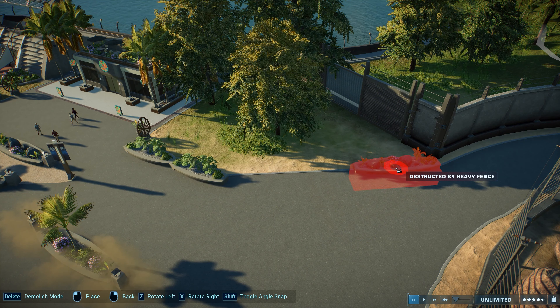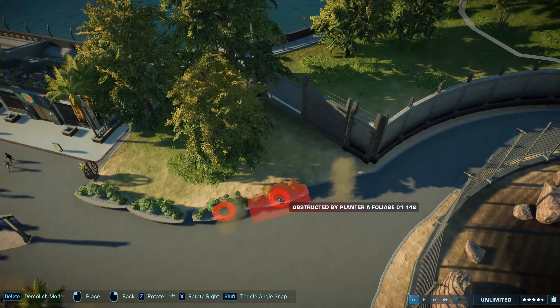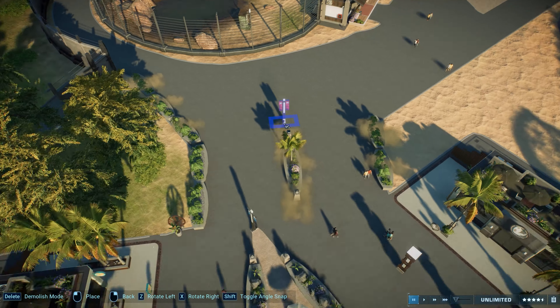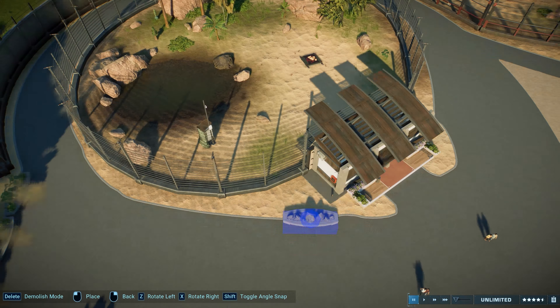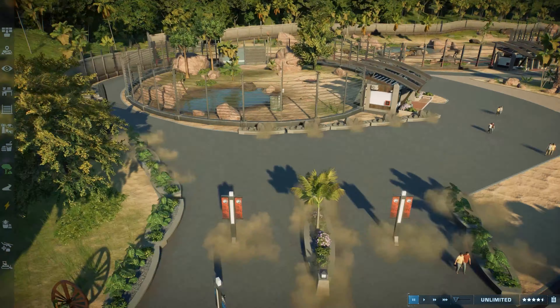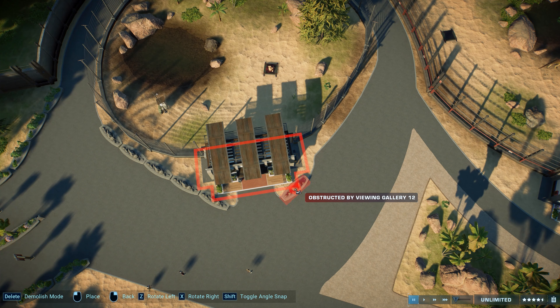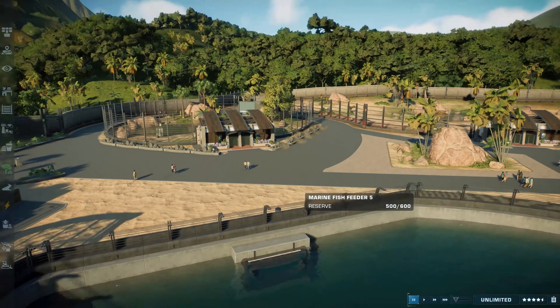When it comes to the Troodons, I think I added six or five — I'm not sure at this point. They have those very different color variants and I really love them, so I wanted to have Troodons in different colors. I basically did that, and I love how they use their enclosures — they are constantly going in circles around the water section. You will see that in the real-time part.